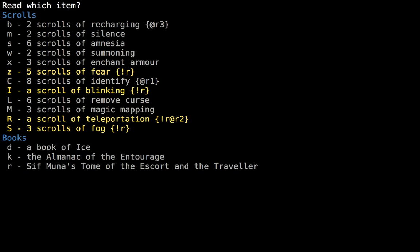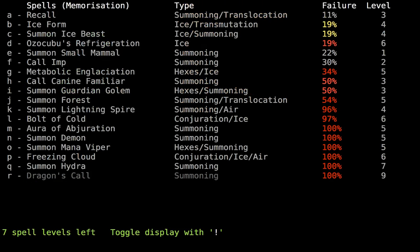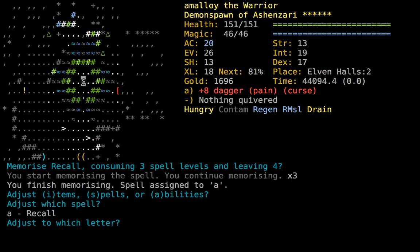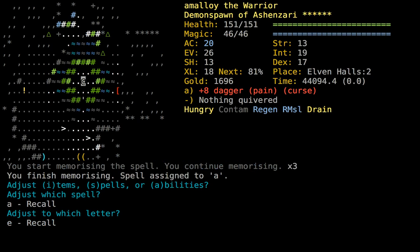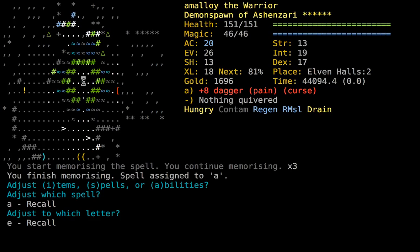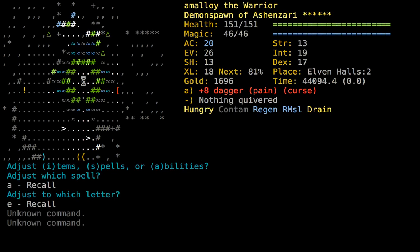That'll free up some spell levels to learn. Recall - where do I want Recall to live? Let's put it on E. Regen is on R, of course. We'll dabble in summonings while we do this. Just a tiny amount of investment should get Recall pretty well castable.